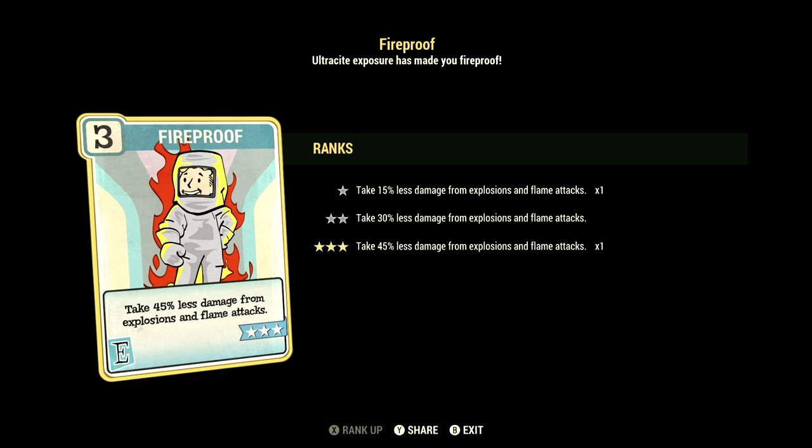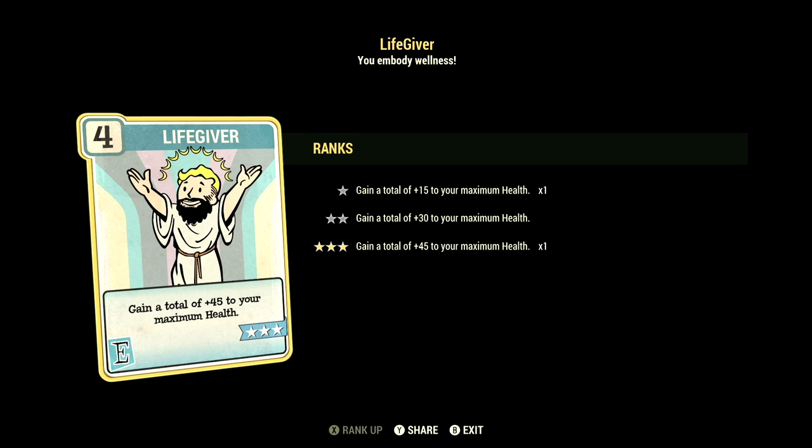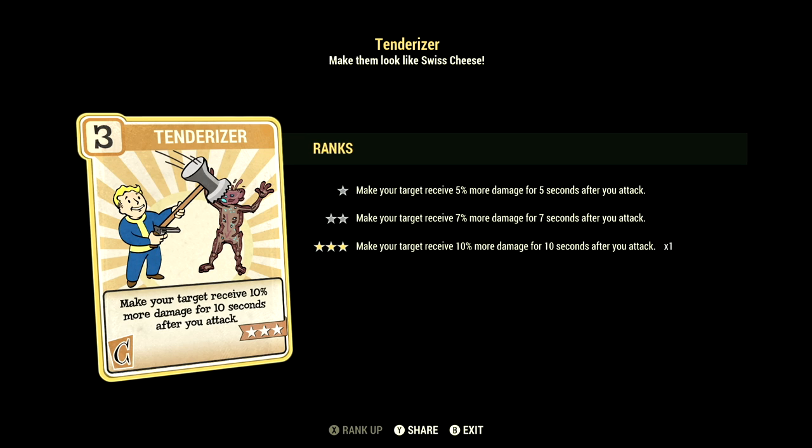Over in endurance, we have 9, with Fireproof at 3 stars — take 45% less damage from explosions and flame attacks. Rejuvenated at 2 stars — you gain even better benefits from being fully fed or fully hydrated. Life Giver at 3 stars — gain a total plus 45 to your maximum health. Over in charisma, we have 6, with Field Surgeon at 1 star — stimpaks and radaway will now work much more quickly. Strange in Numbers at 1 star — positive mutation effects are plus 25% stronger if your teammates are also mutated. Tenderizer at 3 stars — make your target receive 10% more damage for 10 seconds after you attack.